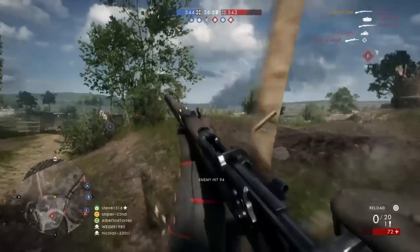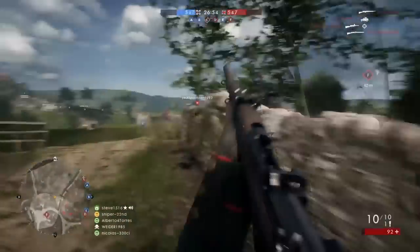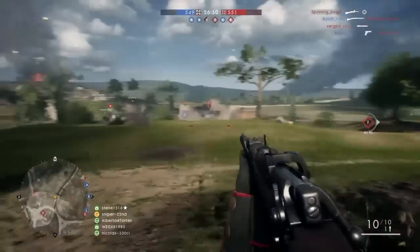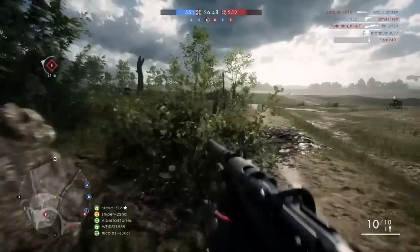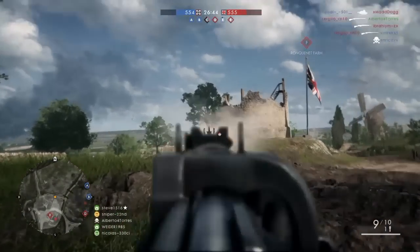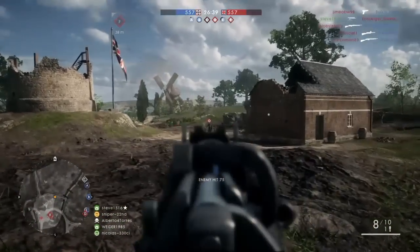Sometimes we are required to move through open terrain, and if this is the case I recommend moving from cover to cover as best you can. If you find a sniper taking shots at you, start performing the zig-zag technique instead of jumping. Jumping is a particularly predictable move, however by zig-zagging you can alter the pattern constantly, making yourself a harder target.